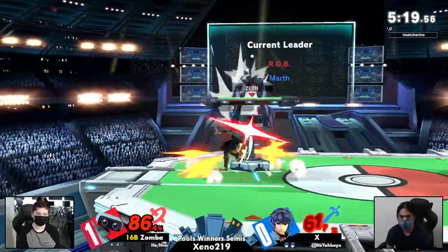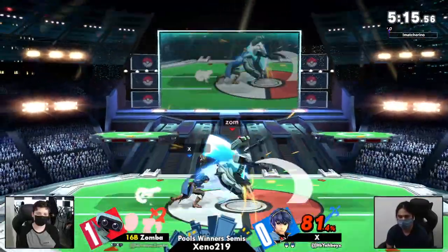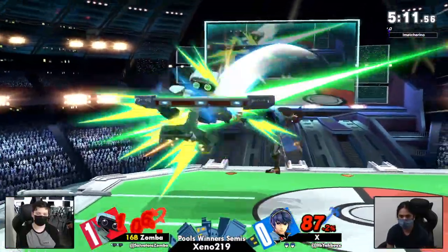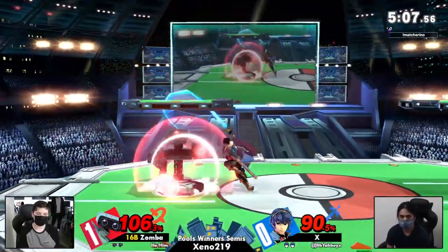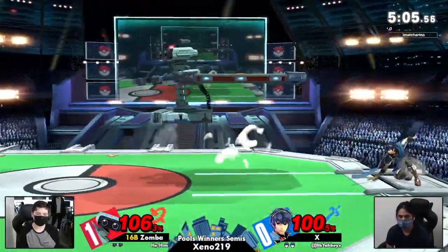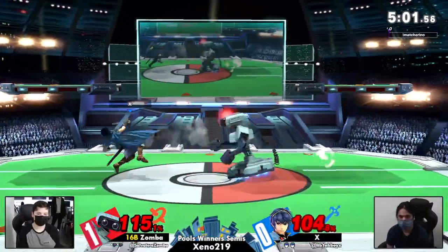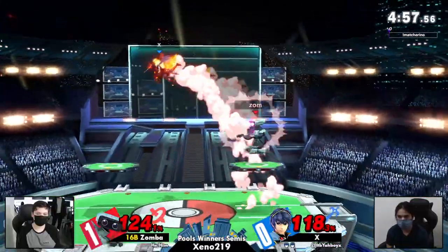Laser on deck — got to watch that. Good roll from X, rolling back into the corner, yet he is not saved from this damage. There's that movement, that burner boost. These down tilts coming from Zamba — please let me in, let me kill you. Knock knock, open up the door, it's Rob. He's going to give it to X.